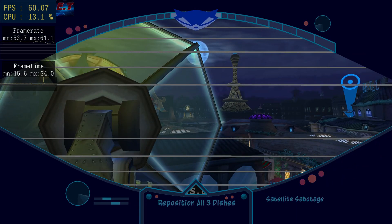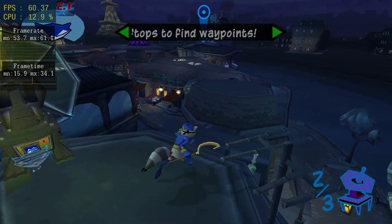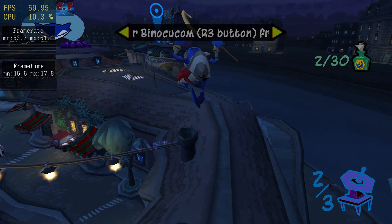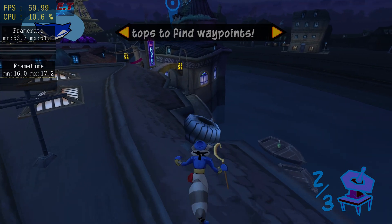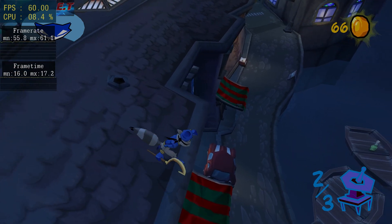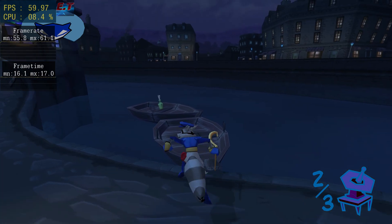Activate your thief mask imager by pressing the L3 button to find the last dish waypoint. Remember, the view is always better from a rooftop. You can hold down the R1 button while walking to break into a fast run, but be careful — this is sure to be loud enough to alert any guards in the vicinity.